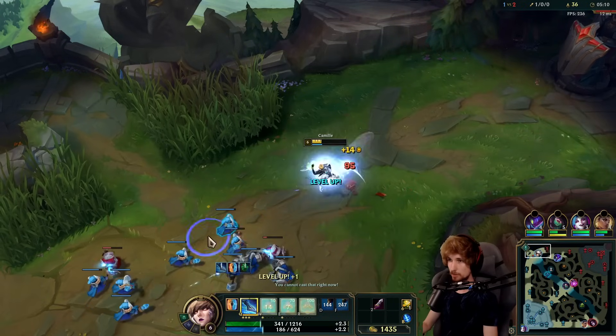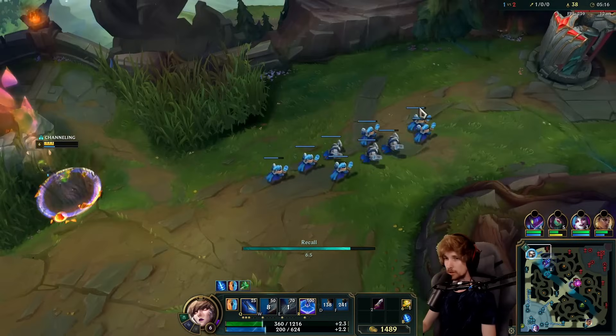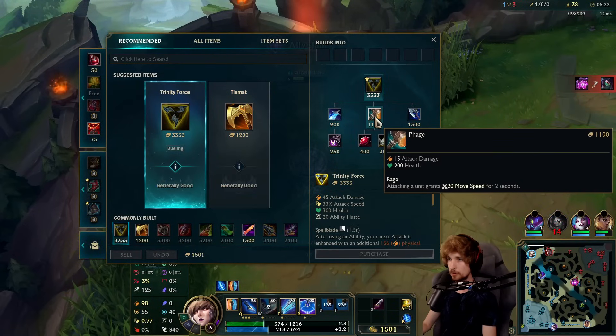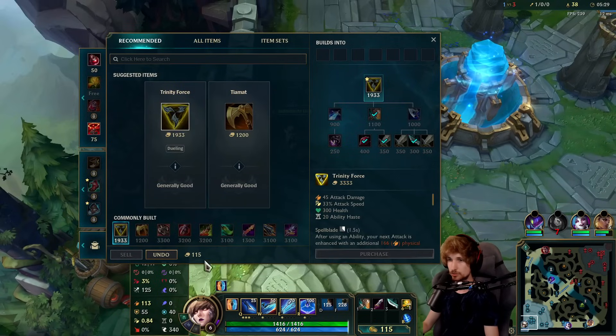So let me tell you guys one thing about Camille that you need to know when you play this champion — I've been talking about this for years. I'll probably buy this one instead of the Sheen component, so I can have movement speed temporarily and actually outrun him, because I got Magical Footwear this game.